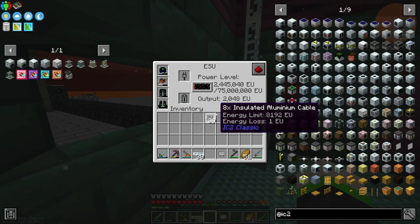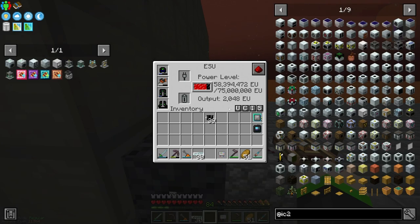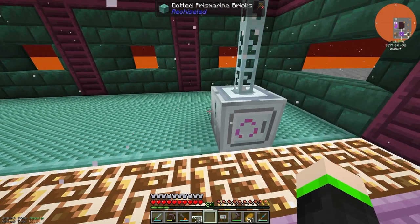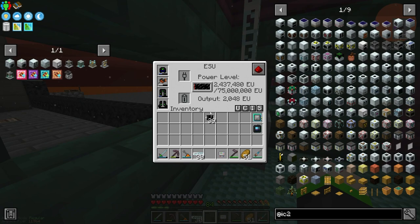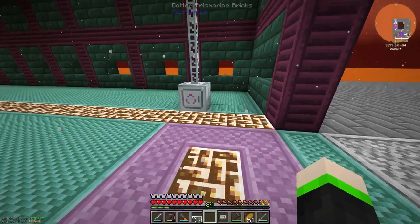This is going to take so much power - it's going to be incredible. The mass fabricator takes about 7,500,000 EU to make one UU matter. The reactor isn't on yet because it won't activate until the ESU is at half. It consumes 512 EU at a time, and the reactor makes about triple that, so we can actually have two of these and it wouldn't be a problem at all.